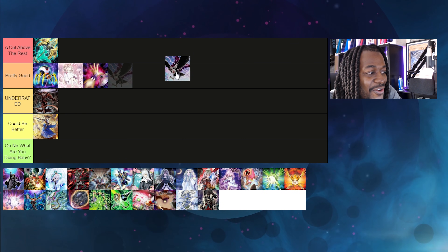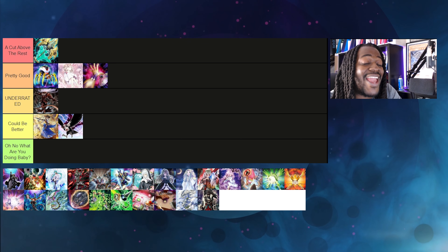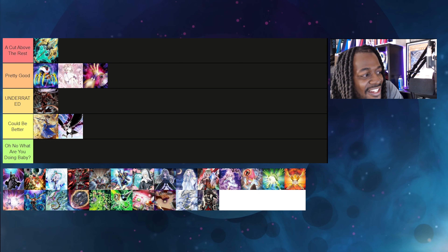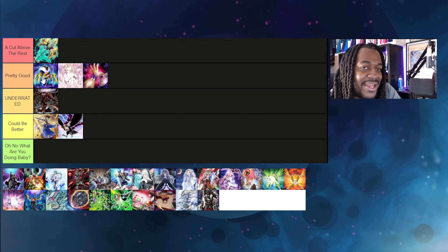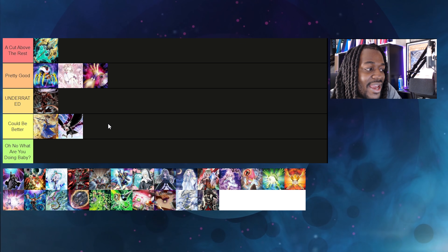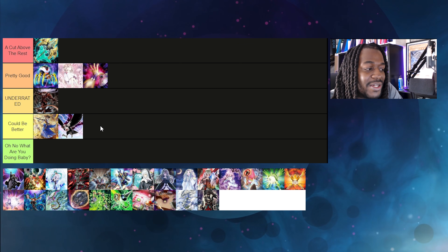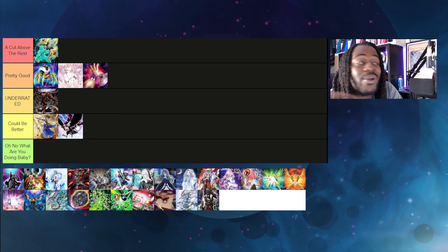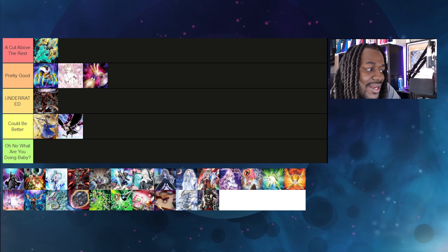D.D. Crow is unfortunately Could Be Better. If you're playing it in the main board, there are better hand traps. In the sideboard, the matchup you really want to hit is Drytron, and Ally of Justice Cycle Reader just does its job better. Banishing a random Tri-Brigade monster from your opponent's graveyard doesn't really do much, and in the Virtual World matchup this also doesn't do much. There just isn't a spot for this card to banish a particular card right now.